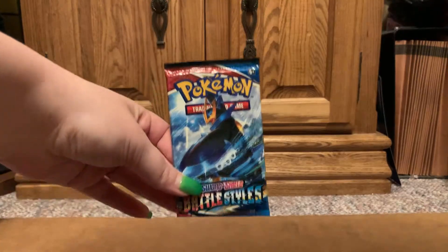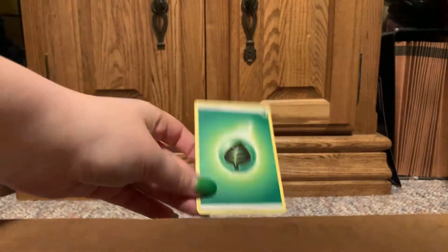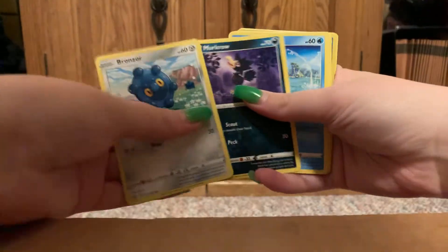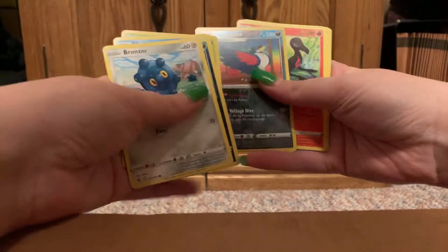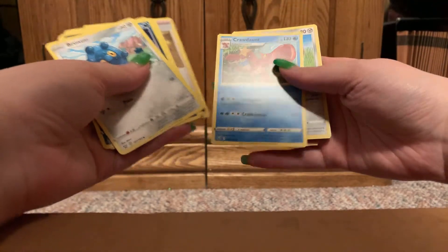Last pack of this part — tenth pack, here goes! Grass Energy. Bronzor. Bronzor. Murkrow. Horsey. Cherubi. Lickitung. Reverse is Honchcrow. Salazzle. Swordward and Healbert. Crawdont. And Dublade.